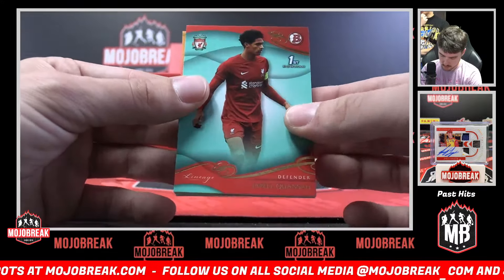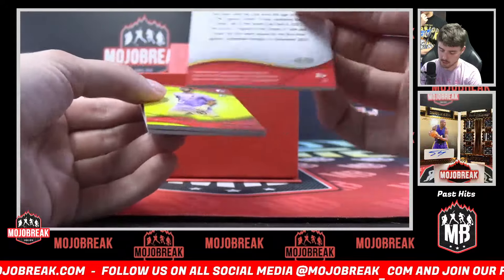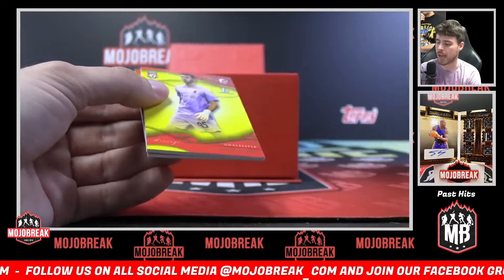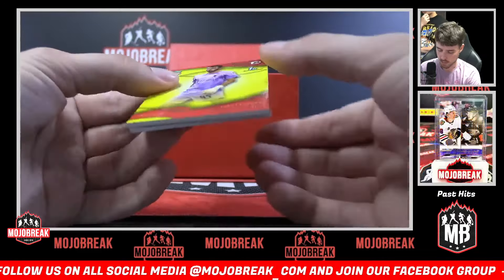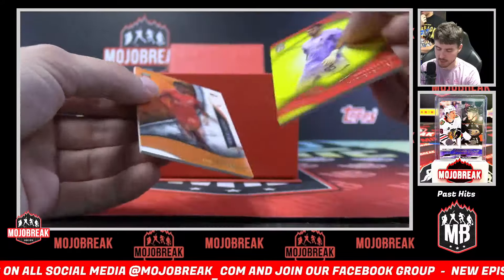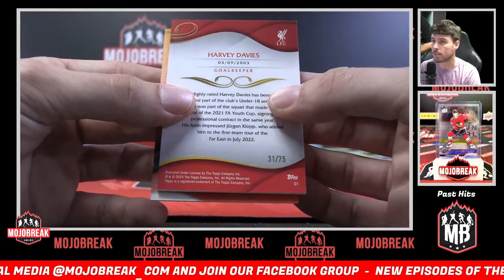Just put another Bowman Academy guy that doesn't have an autograph with him. Jarrell Kwanzaa — yeah, that actually could have worked. 46 of 99 Kwanzaa. We got a yellow Harvey Davies, another Bowman Academy, 31 of 75.